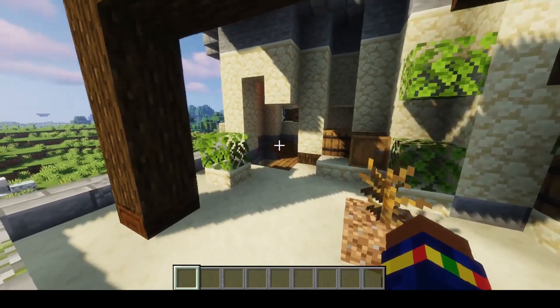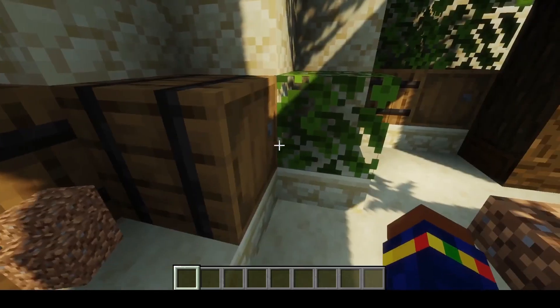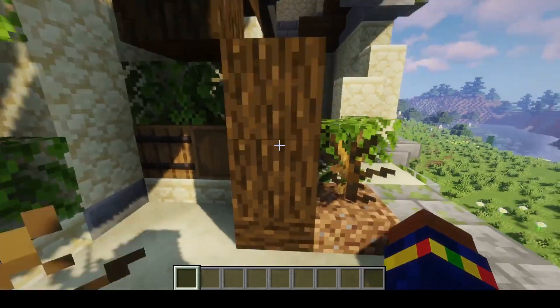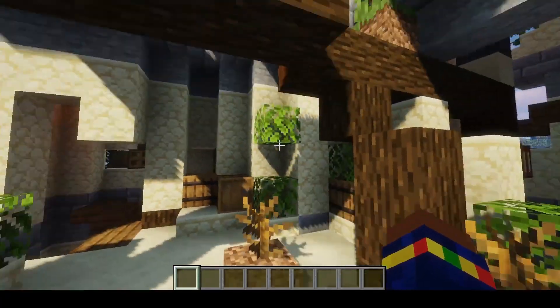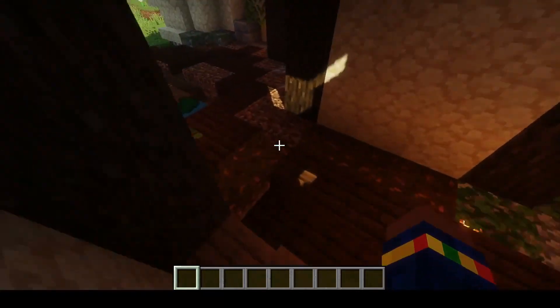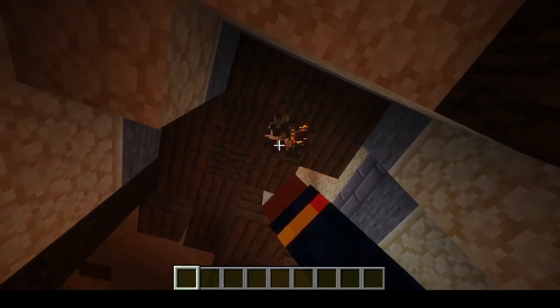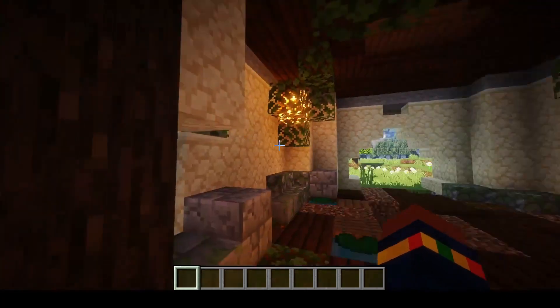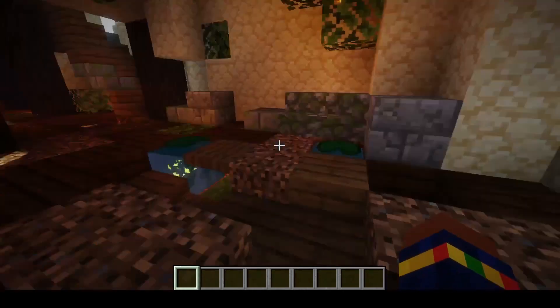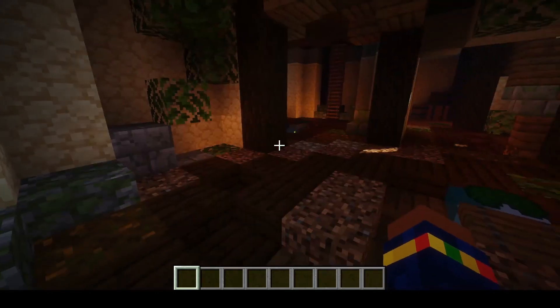In here you'll find some barrels — I'm not sure exactly what to expect here — and some bushes too. Down below takes us back to the entrance, and this is the entrance to the other tower that goes up. I keep forgetting I can just one-shot things because I have the power of the elements!